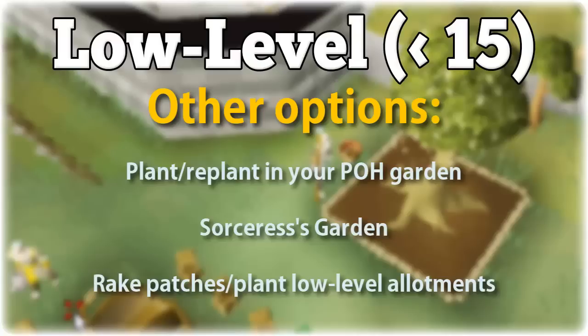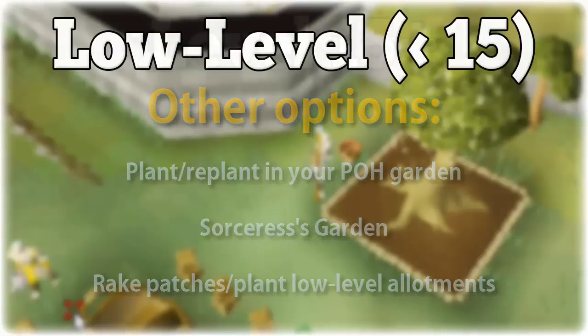Another option is to do the Sorceress's Garden minigame, which has thieving requirements for the different gardens. Higher level thieving means faster farming XP, and you would easily be able to get to level 15 in less than an hour doing this. If you want to take the straightforward approach you can just rake patches and plant low-level allotment and flower seeds, but this ends up being rather slow.